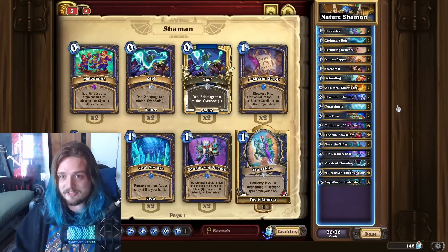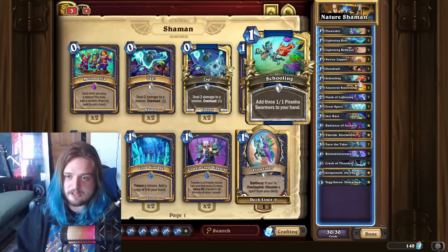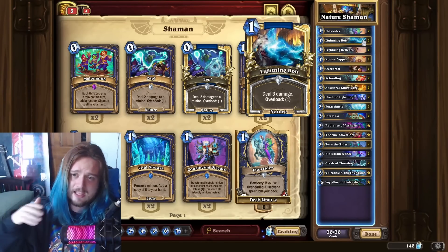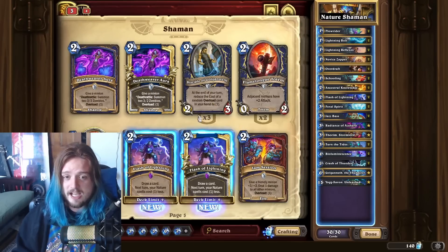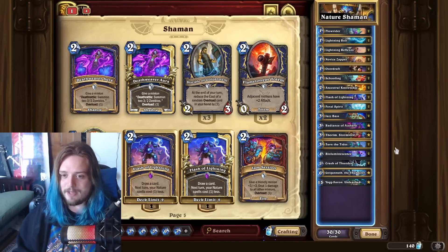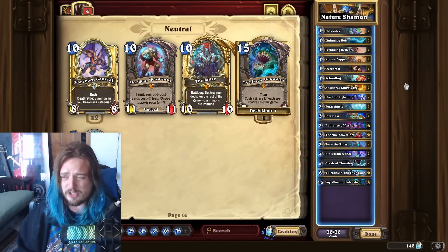The number five deck in the top 1000 Legend decks is going to have to go to Nature Shaman, because this deck doesn't compete with Druid head-on, but it can kill Druid if they don't do their combo as soon as possible. You can still get turn six OTKs with this deck. Every now and again you can tempo your Schoolings and get some chip damage to where you can do like a 25 damage combo instead of a 30 damage combo. But the biggest issue with Druid right now is the fact that they can also gain a lot of armor, so you're pretty much going to have to go into the game plan of going for full combo more times than not.